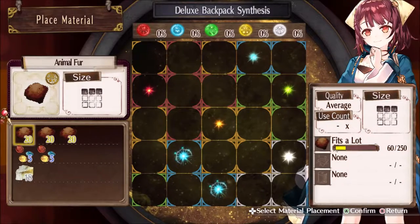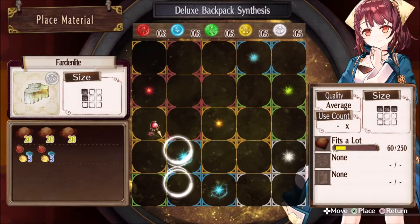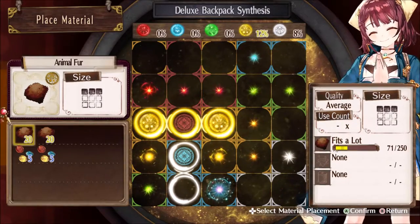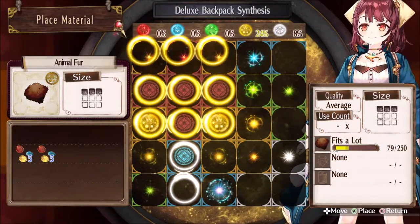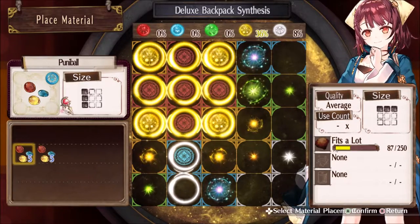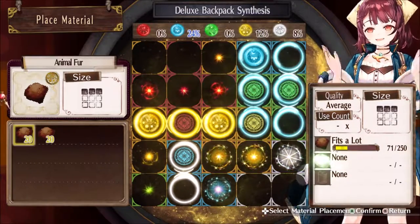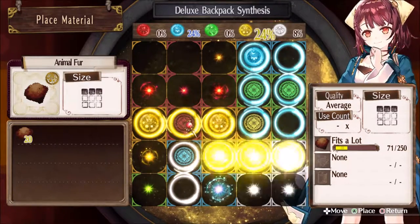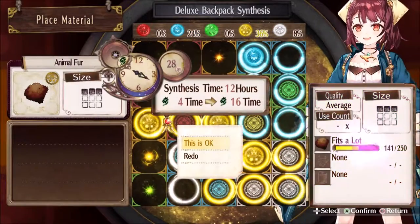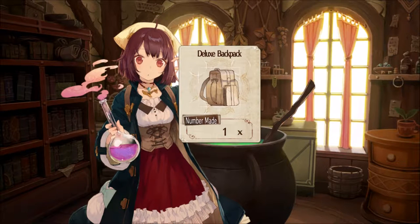Where to start? Where to start? I'm actually gonna start with this — whoa, this looks kind of amazing! This looks great. Oh, I have to go with this. This reaction is interesting. We don't care much about the punis, so let's go with that. It's going great. Boost that. Alright, I'll finish it now. Done — one Deluxe Backpack ready to rock!